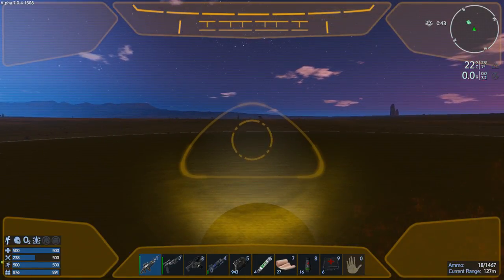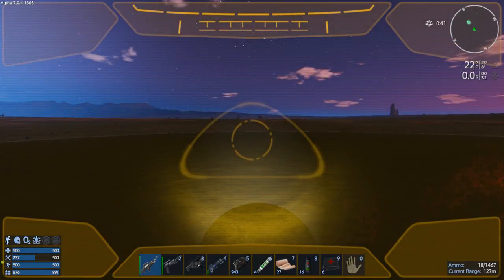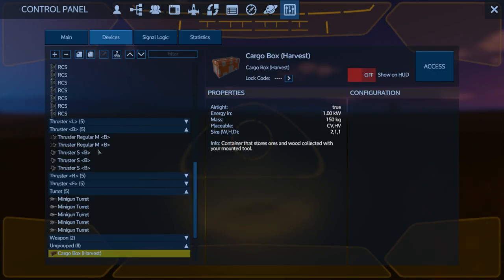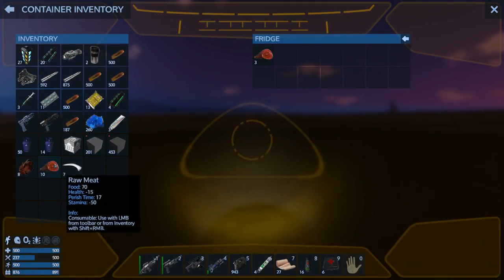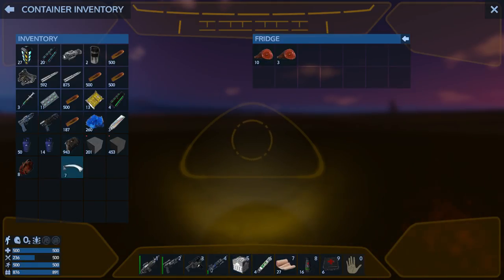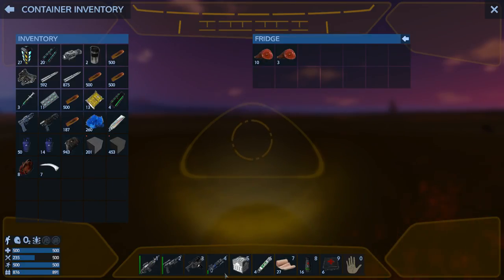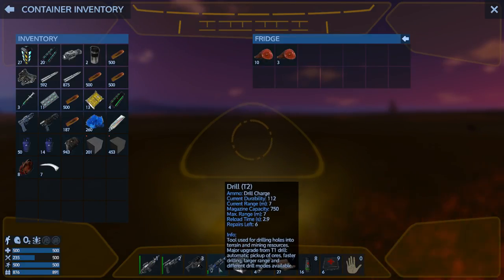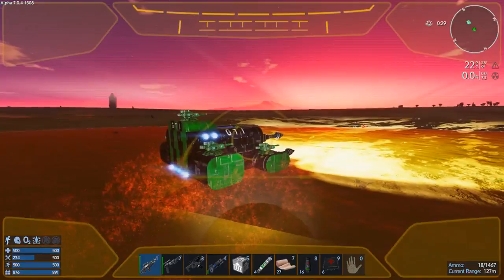We should probably put the food in the fridge — got a couple of fridges on here. Why did I end up with so much crushed stone? Oh, it must have been when I was actually mining. My drill is getting hurt too — well, that's what happens when you use stuff, it gets used.